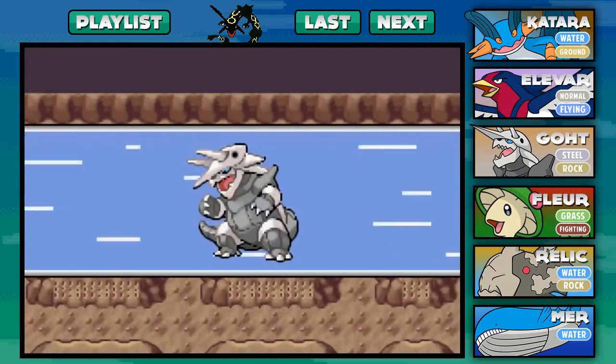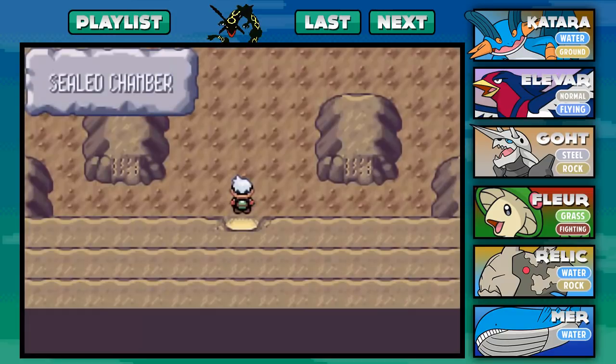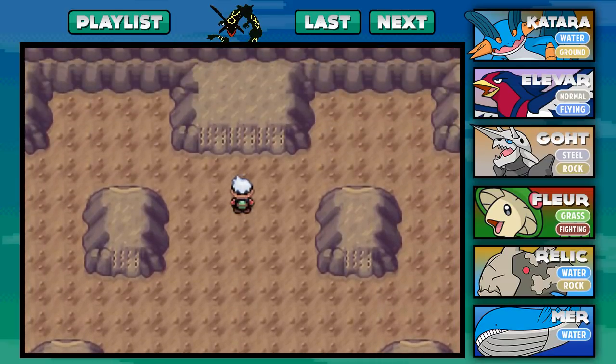As you can see, we have to use Dig right here. You think it shoots you back out, but no - a cave opens. So let's make our way inside. We are in the Sealed Chamber. What could be sealed inside of here? I don't know. Maybe there's a Pokemon in here. More Braille!